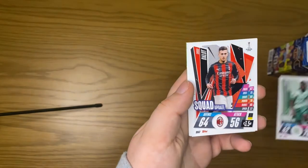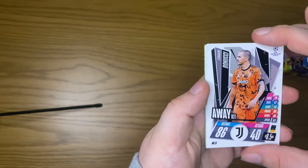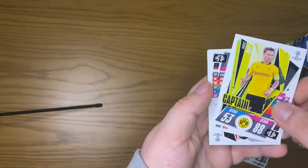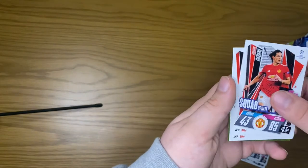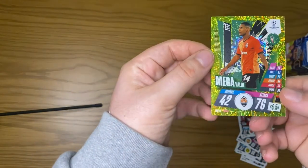We get an away kit Eduard squad update Dallo, an away kit Bonucci, a captain Marco Reus, a squad update Cavani, Willian top speed talent, and Tete mega value.